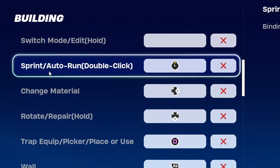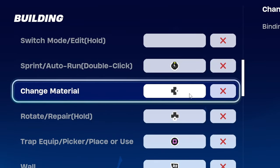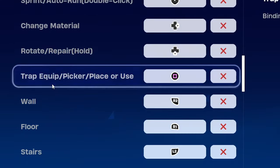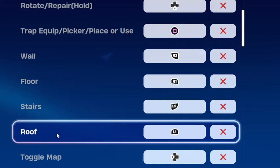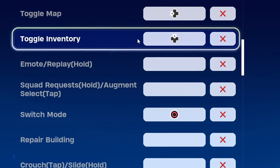For building controls: left stick for sprint/auto-sprint, right on the d-pad for change material, bottom of the d-pad for rotate and repair, square for trap, standard builder pro with R2 for wall, R1 for floor, L2 for stair and L1 for roof, left d-pad for toggle map, and top d-pad for toggle inventory.